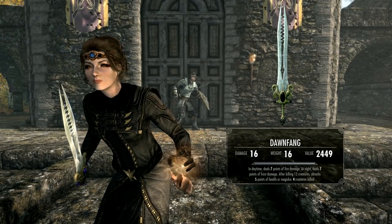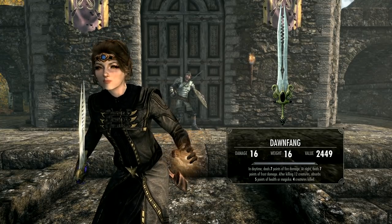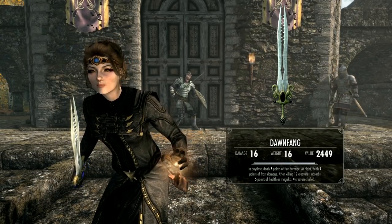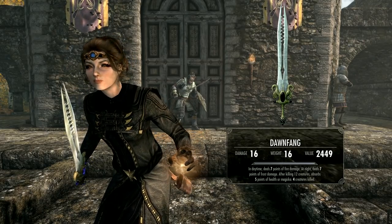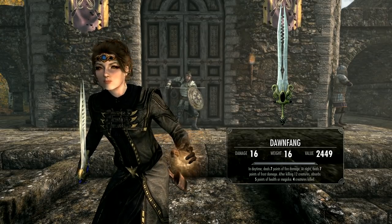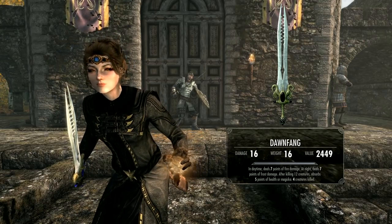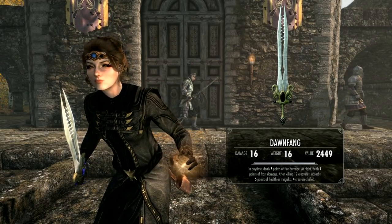Let's take a look at the stats. As usual, Bethesda are a bit spare with any details, and I do have a little bit of XP in one-handed which will skew the base stats readings. I have the Daedric Sword from the previous CC mod which has a damage of 17, whilst Dawn Fang has a damage of 16, so I'm guessing this is the same as an Ebony Sword. Based on that, it'll have a base damage of 13 and a weight of 16. It requires the Ebony Ingot for crafting and the Ebony Smithing perk to upgrade it to Legendary — maybe a little bit higher, maybe not.